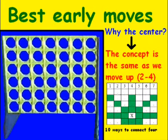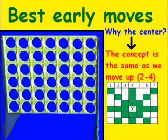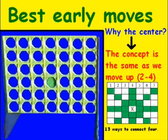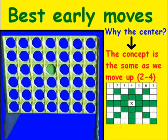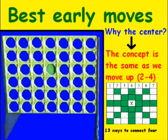Moving up to the three spot, there are even more ways — actually thirteen different ways to connect four. Moving up to the four spot, there are the same amount as the three spot: thirteen different ways. That is why the center is usually the most valued place to make a move. The exception would be when you have pivot points or have to play defense.